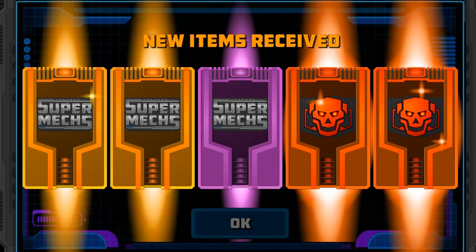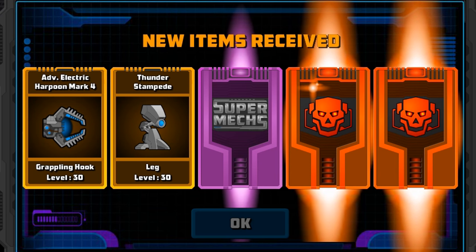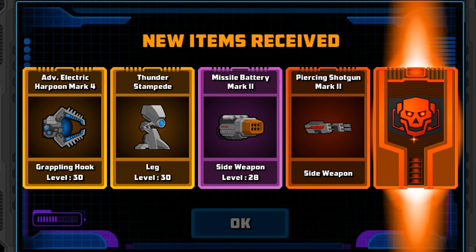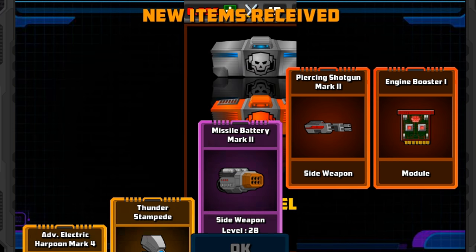We've got two mythicals in this one. What are we going to get? Vance Electric Harpoon 4, Thunder Stampede, which is pretty good, Missile Battery Mark 2, Piercing Shotgun Mark 2, and Energy Booster Mark 1.